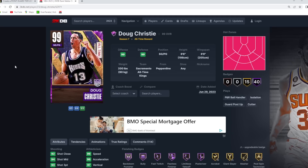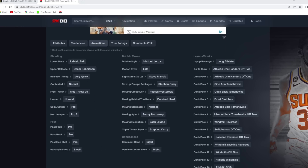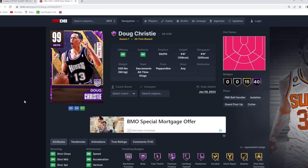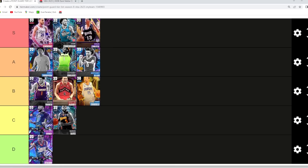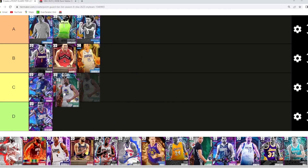Doug Christie, as crazy as it sounds, I think is a top-five point guard in the game and actually going to be S tier. He's 6'6 at the one with a 6'9 wingspan and a great defender. My favorite thing about this card has to be his jump shot — one of my new favorite jump shots in the game. The LaMelo Ball base and Oscar Robertson upper on very quick timing. I actually think it's a better jump shot than what the end games have with the KPJ base and Sadiq Bey upper. He's got amazing dribble sigs, good dunk packages, almost maxed out defensive tendencies, and is a very solid defender. Doug Christie is going in the S tier category.